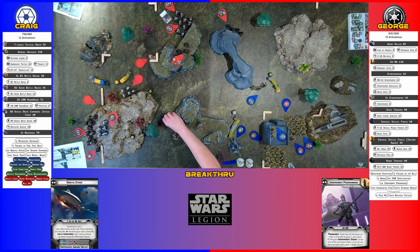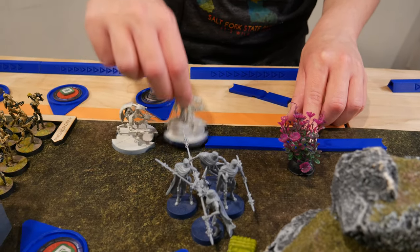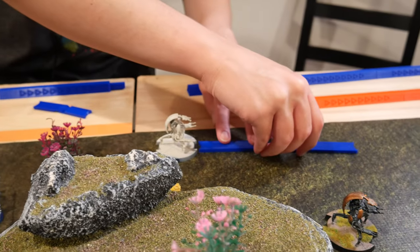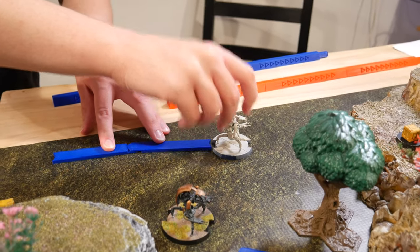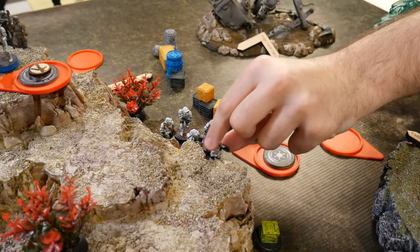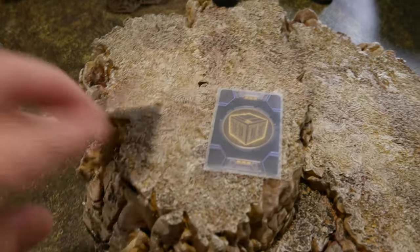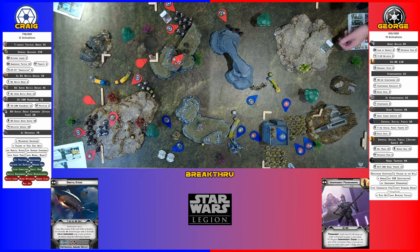Each time we shoot each other we're taking away a model. So I'm going to do the droidekas. They're going to wheel form and then they're going to move up. These guys are going to go — they're going to move over to here, they're going to grab the box, and they're going to shoot at that lone droideka. We have camouflage and precision scopes — I'll take the precision and use it right now. I tap it again for an aim token.